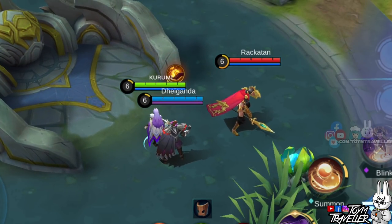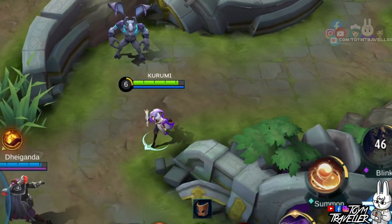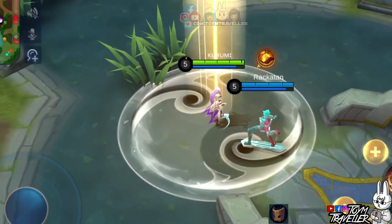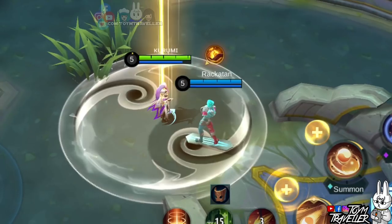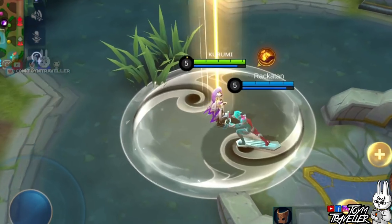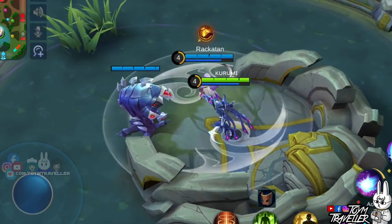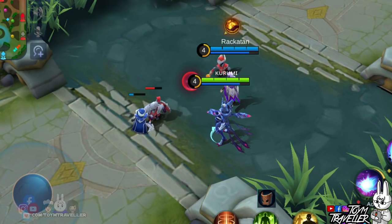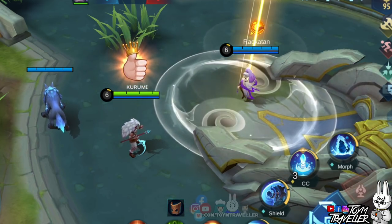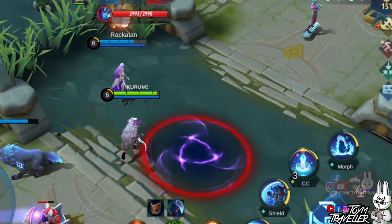Next, we have Minsithor, whose ultimate skill doesn't allow blinking in its area of effect — but Luo Yi was able to teleport away regardless. Next, we tested Gord: we can teleport Gord even while he is using his ultimate skill, and he continues using it after the teleportation. Next, we have Zask — the Nightmaric spawn was left behind and disappeared after teleportation. Next, Popol and Koopa — Koopa was also teleported along with Popol, since Koopa would be useless without Popol commanding him.